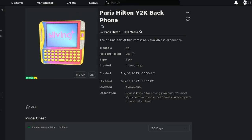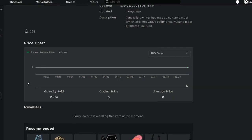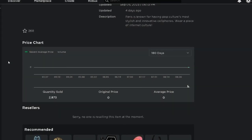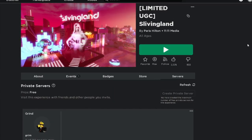This is another limited UGC item — this one had 10,000 stock if I remember, and it seems 3,000 have already been claimed. It's been out for like a few days now, maybe two days. Anyway, this is the game Sliving Land — what an interesting name.